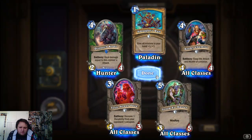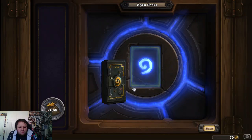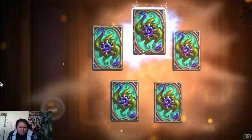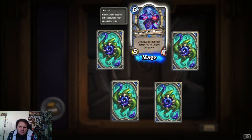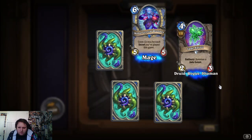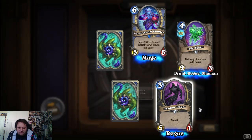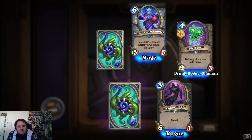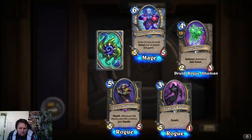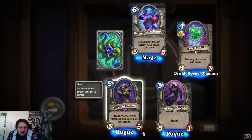Deal damage equal to this minion's attack, so you deal 2 damage. Not bad. Rare, rare. Cost 2 less for each secret you played this game — I think we got that before. Cry someone check golem, jewel break mode. Stealth 5/1 for 3 — not bad, I'll take it, for rogue. Another one for rogue: when this minion attacks and kills a minion, it gains stealth. That's really good.